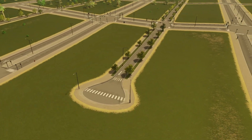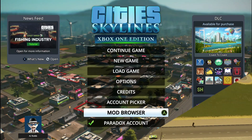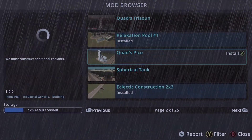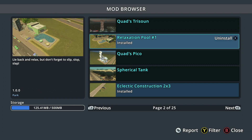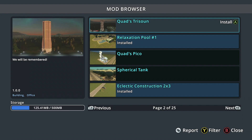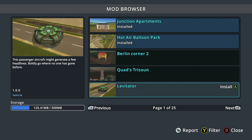The next tip is something to improve your day-to-day building experience in your city. There are actually assets you can add into your city on console — just install them by checking the box, and they could be a building that pops up in your residential zone, a plane that goes through your airports, or a park that you add into your city to give it some more unique flavor that other console cities don't have.